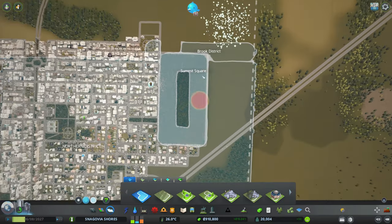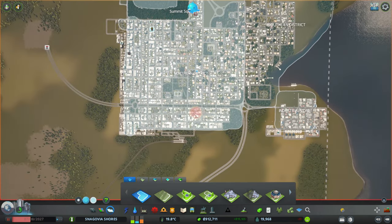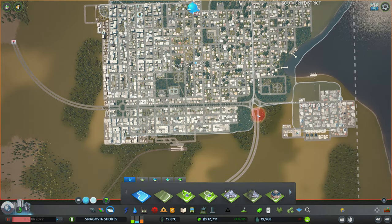And then bus metro hub — good. That's good. I was drawing this entire neighborhood over here. Let's pause the game, because here there will be a different one.